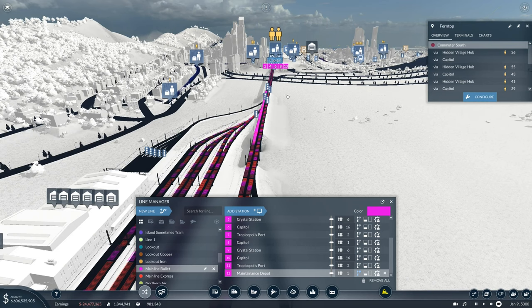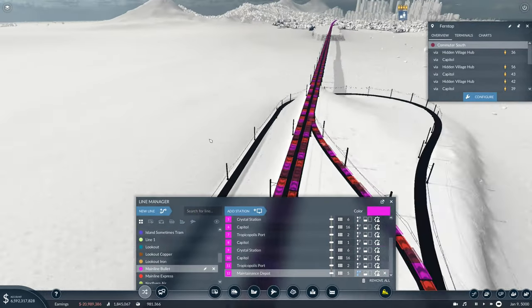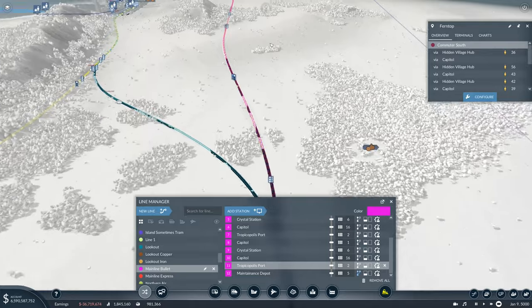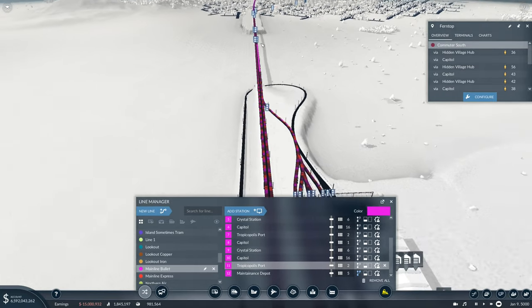With all of the routes on the way to the maintenance depot, you want to make sure that from the terminus station there's no loading of the train whatsoever. So we're not loading at Capital here, we're not going to load up Palm Valley — this is a cross-map train. So unfortunately we're going to miss out on passengers, but it's worth it because it looks really awesome. When the route goes to a terminus, make sure that the stations between the terminus and the maintenance depot are removed from the route on the way back, as you're not actually going to be able to pick up any passengers until you get out of the maintenance depot back onto the main line.